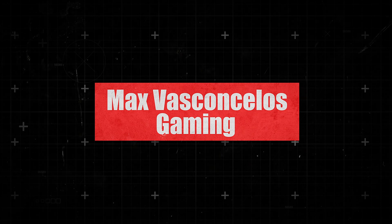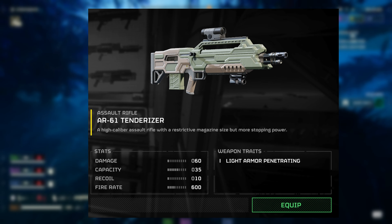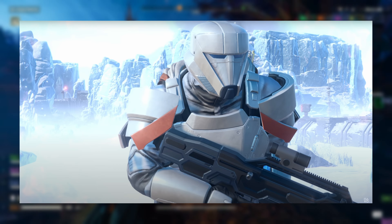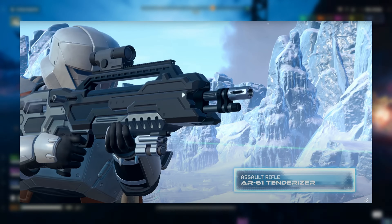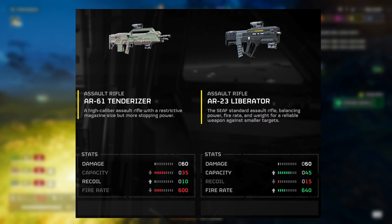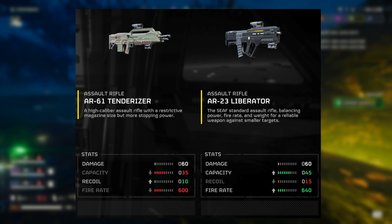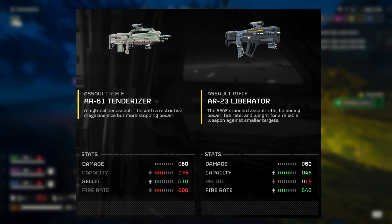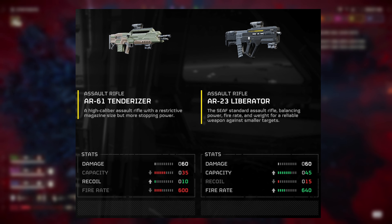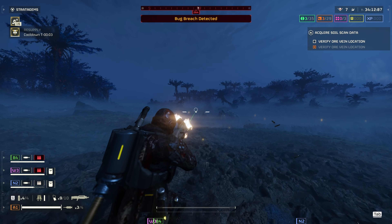This was confirmed by the devs, but the Tenderizer is not the correct color. It's a green and tan color currently when it should be all black like the trailer. This was a known issue before the release of the War Bond, but they'll fix it at a later date, apparently. Also, the Tenderizer has less capacity, yet the same damage, five less recoil, and a slower fire rate when compared to the base AR-23 Liberator, which is the starting weapon of the game.